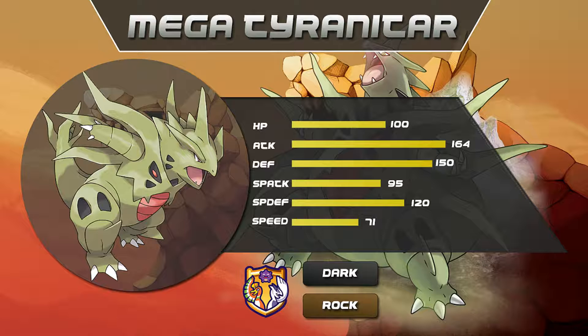Its speed is not as great as its other stats, but after a +1 boost, Tyranitar can outpace most non-Scarfer threats, such as Weavile and Tornadus-T.